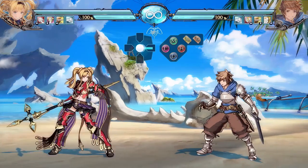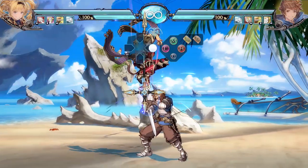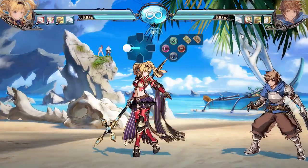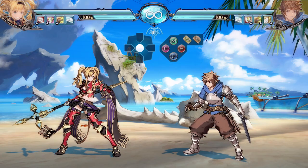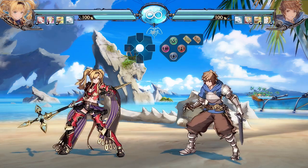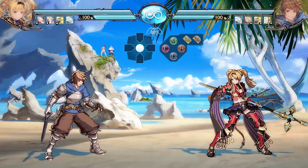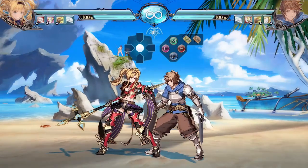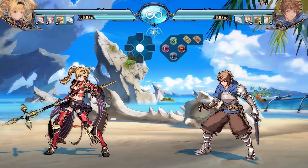Last but not least is her JU — the pogo stick — which is one of the most important things about Zeta. She can utilize this up to three times and can pressure with it by adding another button at the very end. She can cancel this at any time and can also just fall down without doing anything to pressure downward. This allows for some very unique pressure and oppression. You can use it as a high-low or as a left-right, but you can easily get anti-aired or DP'd, so how you utilize these tools determines how effective she can be.